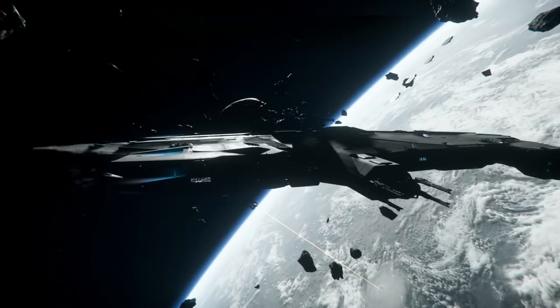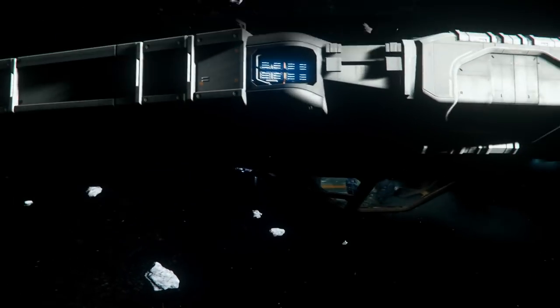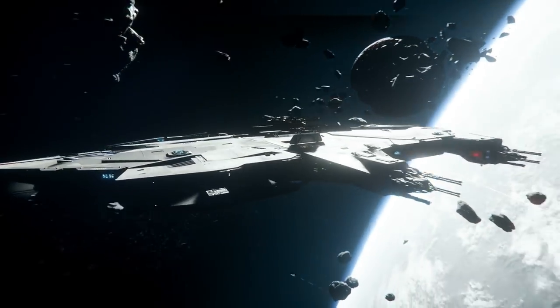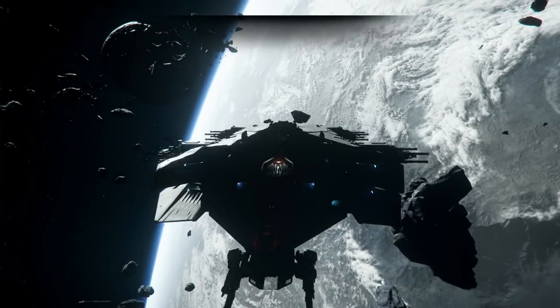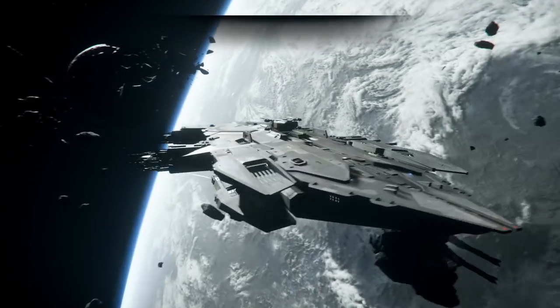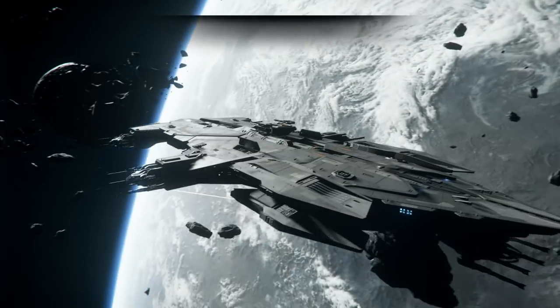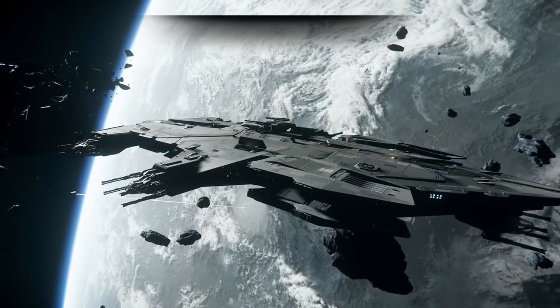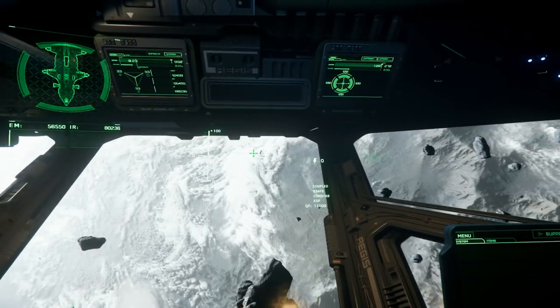They always look so much smaller from the outside, but then you try to compare them to a person — like, there I am, and there's the ship. Hopefully I don't hit anything. I should probably stop this ship. There you go — you can see the turrets adorned on the sides, and that's what makes this thing a defensive ship. Pretty much place it where you need things to die, and it does the killing.